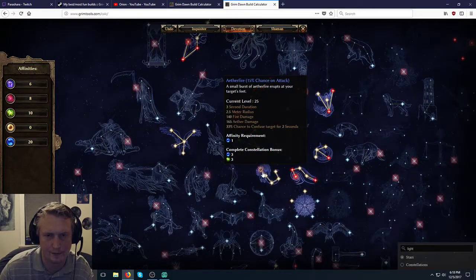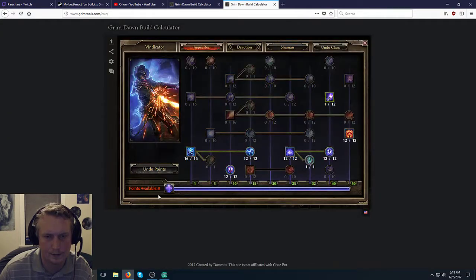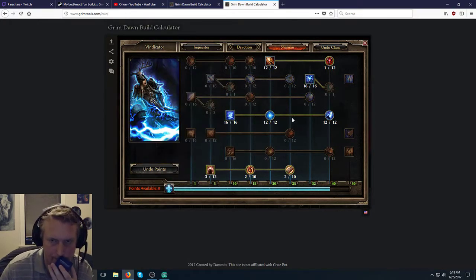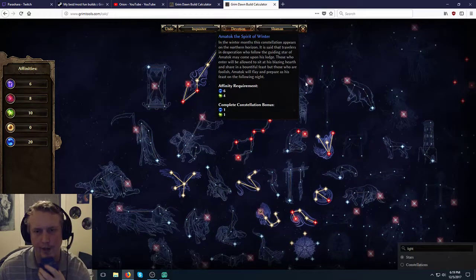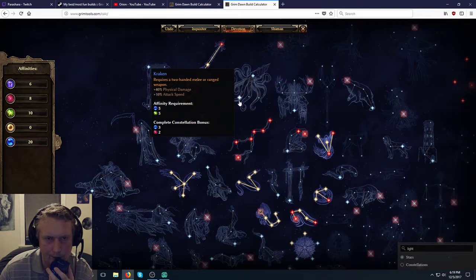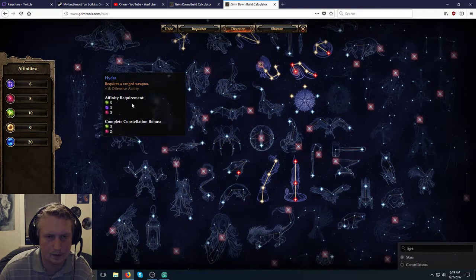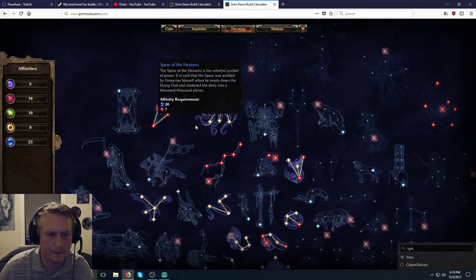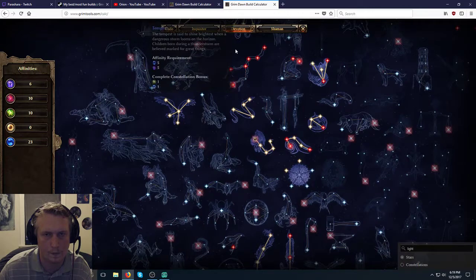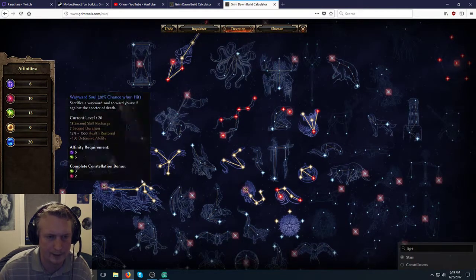With those remaining points we could even get minus cooldown on skills — though I'm not sure our skills have a lot of cooldowns. Wind Devil has a five-second cooldown but it's out all the time. We might want to get Kraken and use a two-handed weapon — we don't necessarily want a shield with this build. We could use a good Lightning two-handed weapon and just kite stuff a little bit. So for now I'll say Kraken, use a two-handed weapon. Then the last two points — Chariot is really good for crits, lots of offensive ability in Chariot. Exactly enough for Chariot. So this is how you kind of decide how to do devotions — this seems like a really good devotion tree for this particular build.